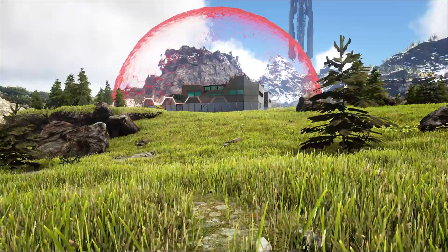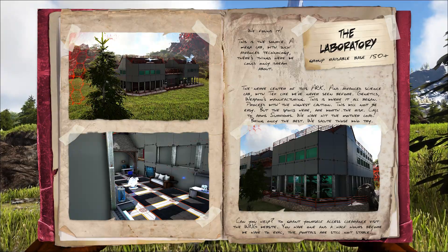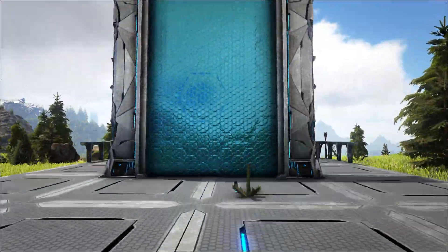Your next assignment survivors is going to be the lab. There's been some highly dubious things going on in here — genetic experiments, life form readings off the chart, nothing gets out alive. Get in there, take it out and reap the rewards. There's got to be some really cool tech in there — bring it home.